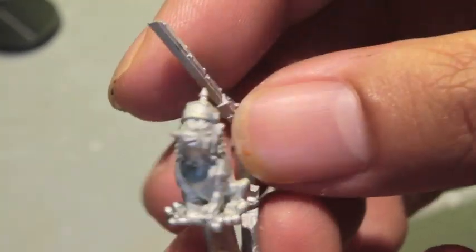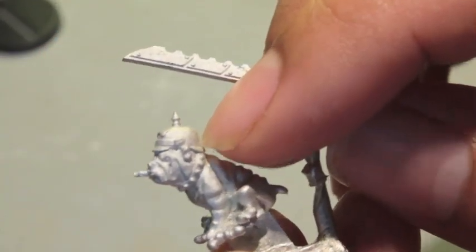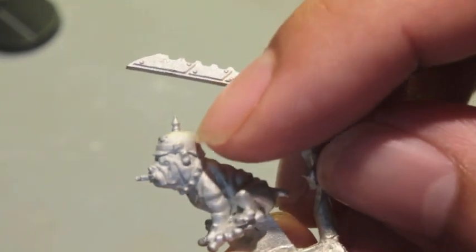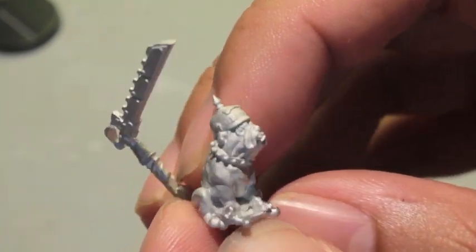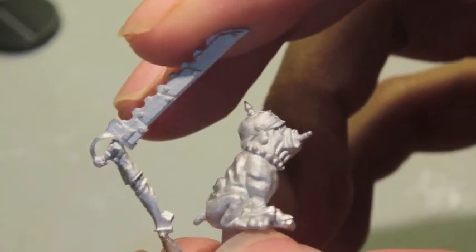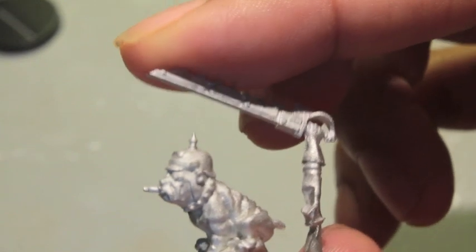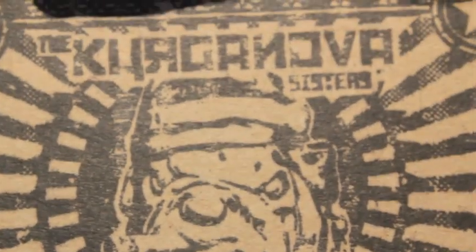Charlie! So he's got this Prussian or German — I don't know what kind of helmet this is — helmet. And he's smoking a cigar. How awesome is that? So you've got this little doggy here that I'm probably going to paint up in a nice dark rich brown color. And look at this — he's also on the cover of the box. Kurganova Sisters, limited edition collector's box set. Beautiful.